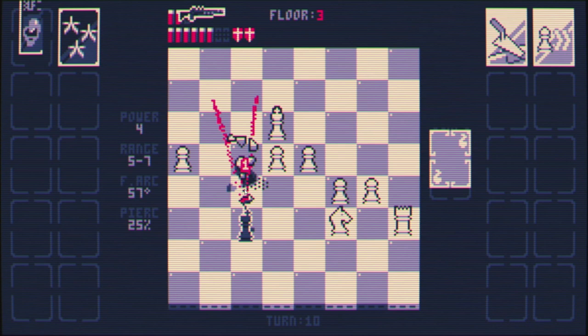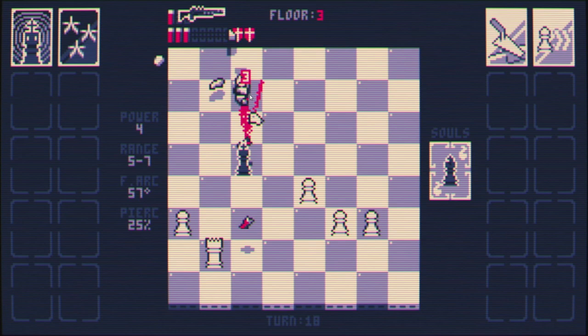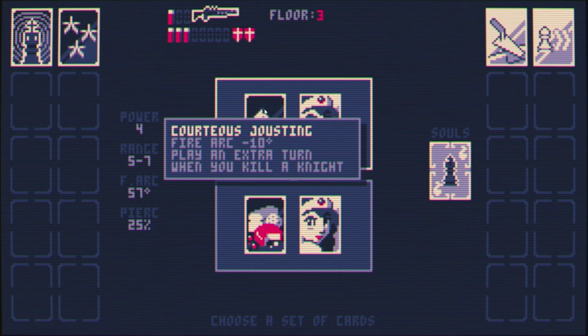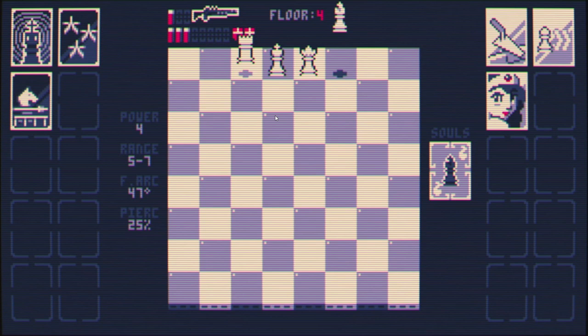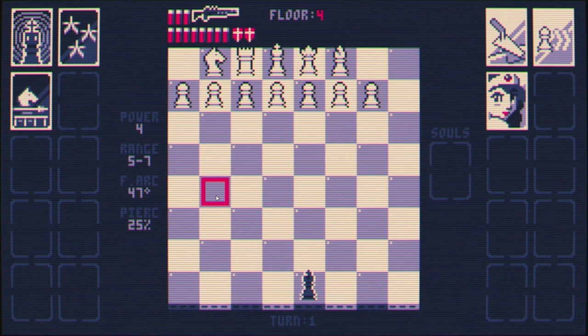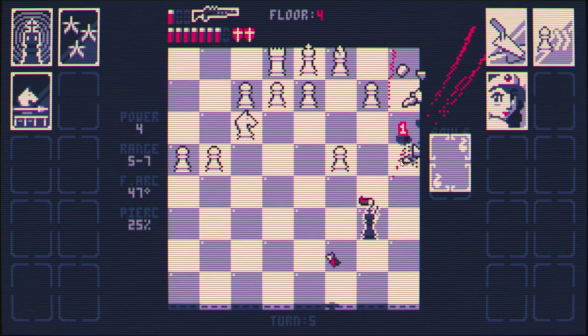Don't do this to me. Alright. I do like this — let's fire arc. Yeah, we just take that. Alright, I'm digging it so far. Go this way. Bam. I cut the Queen already — it's a beautiful thing.